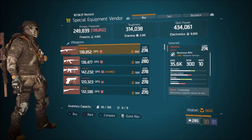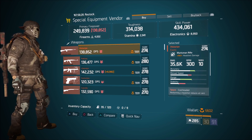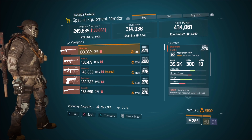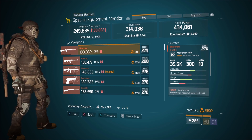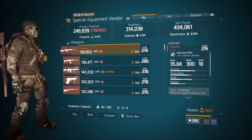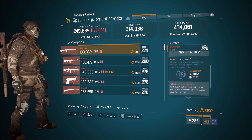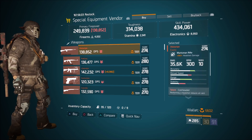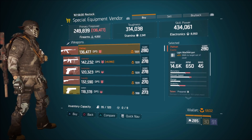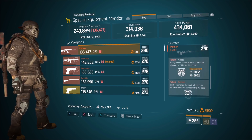In terms of our exotics for the week: remember, anything at the vendors nine times out of ten you will have to optimize, so if I see something with good rolls I will point it out. Div tech is very easy to come by, so pick up the item if you need it, optimize it and you're good to go. The Historian has 160 headshot damage with Cool Headed, Unforgiving, and History Repeats. Unforgiving is on it which is nice, so you can reroll Cool Headed for something else, optimize it, and you have yourself a good Historian.